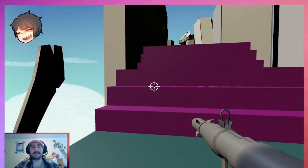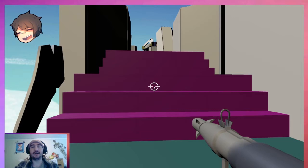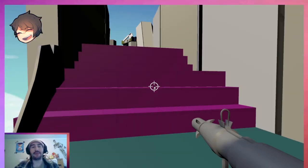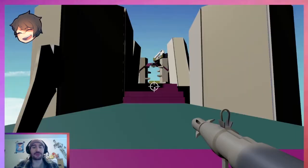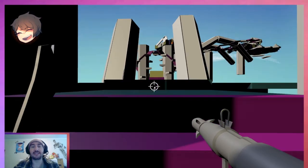Our UI right now has a radar in the middle and a form of health feedback up in the top left. The smiley face there will slowly diminish into more of a sad face as you get hurt. Also, every time you get hurt, there will be a little surprise face as well.